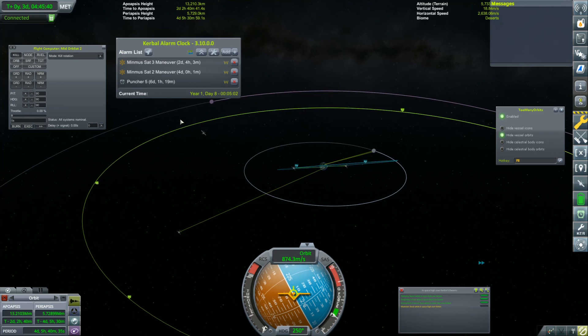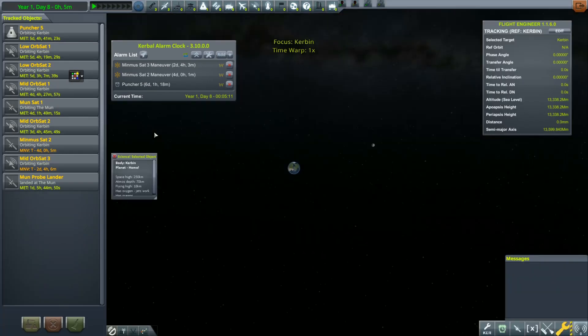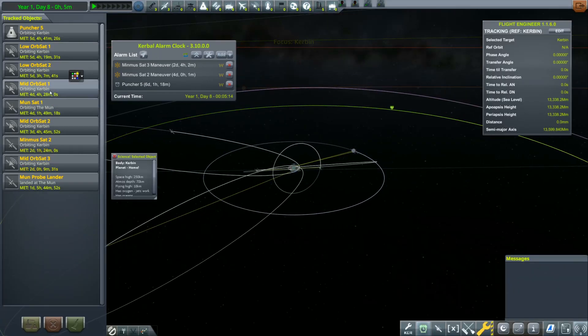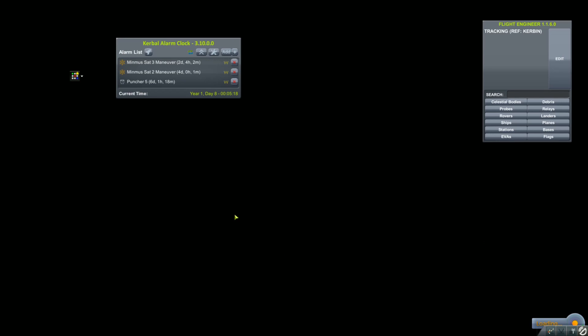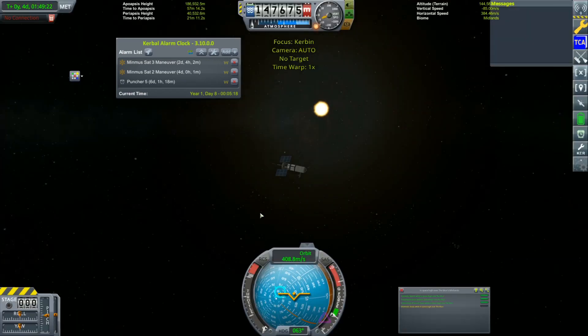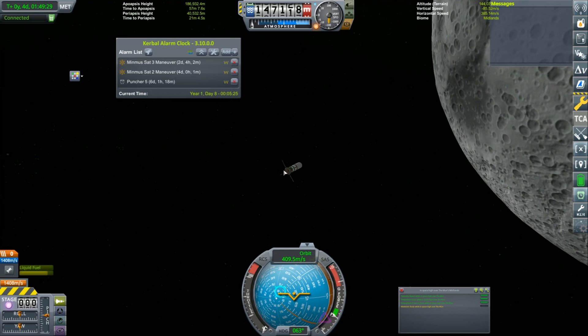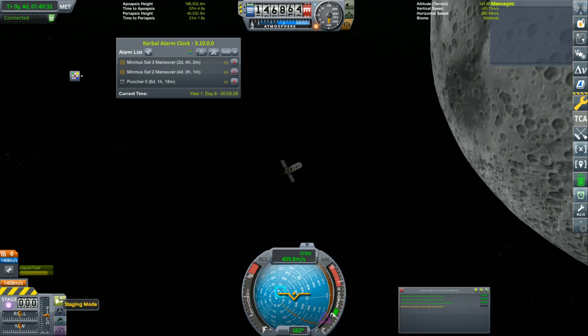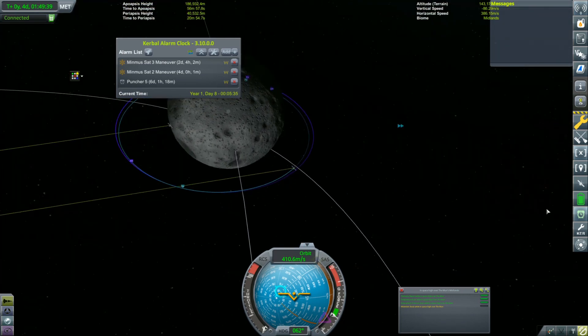Let's get out of here and go do the other satellite contract first — might as well knock them off when we can. So Moonsat One — let's fly that mission. There we go, good, we're connected. We're floating around the Moon as a little mini relay satellite. Let's go over to map view — this should be pretty straightforward. Let's get rid of the alarm clock.